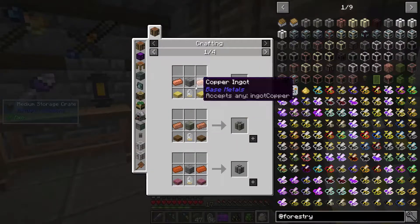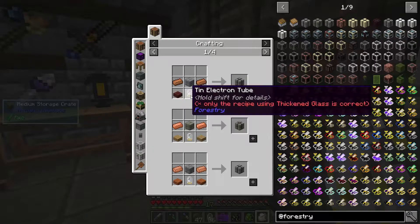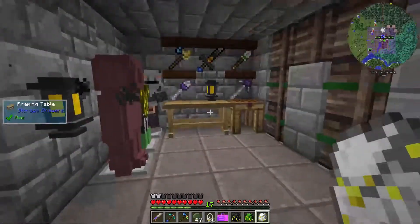I'm just going to grab the other materials - as you can see it's copper ingots, stone bricks, and then any type of slab. I'll be back as soon as I've got those 36 blocks.